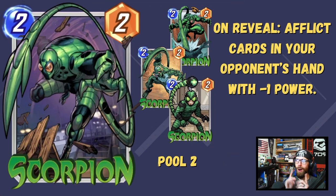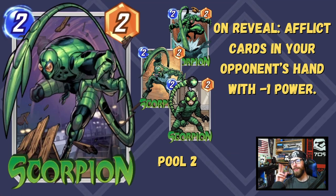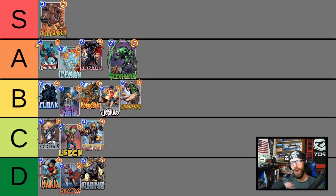Up next, we're looking at Scorpion — 2-2, on reveal afflict cards in your opponent's hand with minus one power. This is a plug and play 2-drop into effectively any deck, always able to get reliable value, doing effectively the opposite of Okoye. Really love squeezing Scorpion into a lot of lists. We're putting him up into A tier just because of how flexible he is. The dirty little trick is pairing him up with Black Widow — a Pool 3 control card — which puts a Spider Bite in the opponent's hand. Then hitting them with the Scorpion immediately after nerfs the power of the Spider Bite from 0-0 into a 0 minus 1, so the opponent has to play that negative power to get card draw on their final turns.